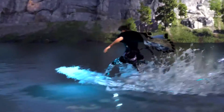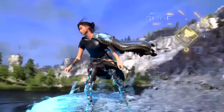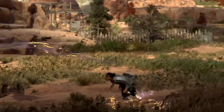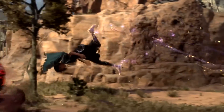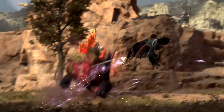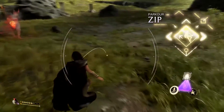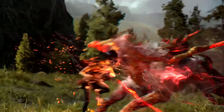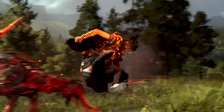Burst Shot forms into a small fusion of rocks and soil and fires like a cannonball into enemies, potentially doing splash damage to others around the target. Shield Shot can be used in defense, then fired at nearby enemies. Scatter Shot is a rapid-fire offensive move that can charge a more powerful single shot with successive hits.